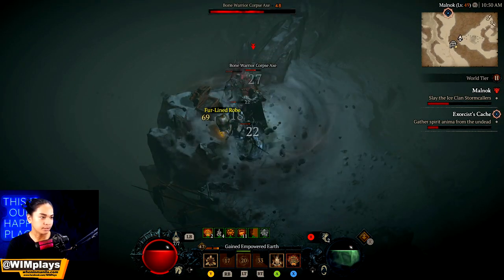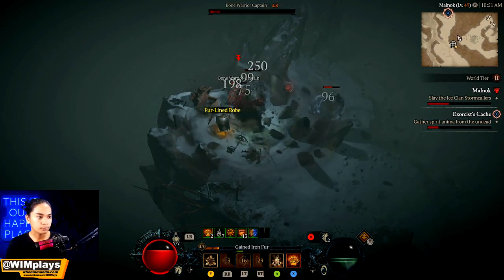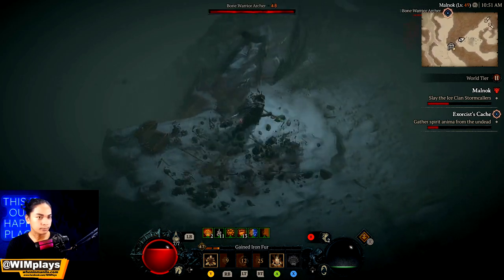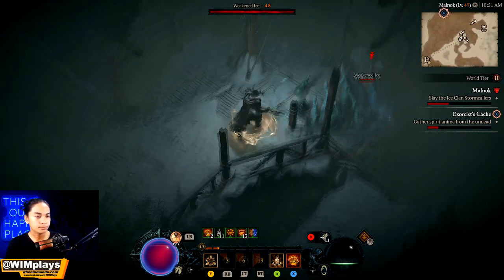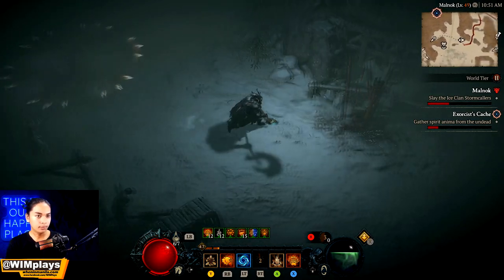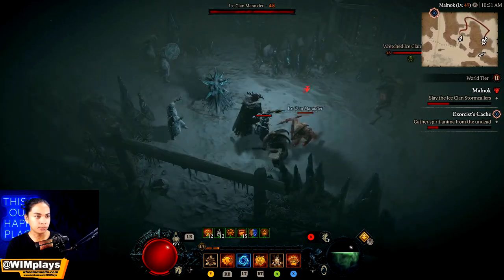There's a little bonus — there's a chest on the left side if you come closer. Okay, so let's go check out the other stormcallers. The second one should be right here. If you find the first one, it basically shows you the location of the second and third one as well.